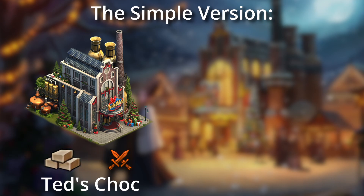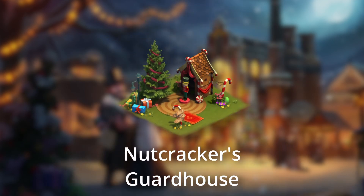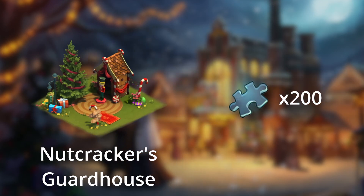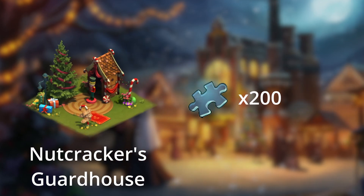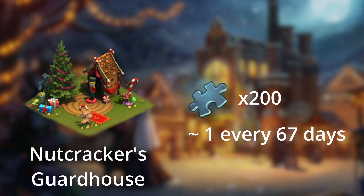To simplify all the numbers, Ted's will be more focused on goods and attack, while Katibo's is more defense and forge points. The other new building is the 2x2 Nutcracker Guardhouse, which needs 200 fragments to build. You can get 3 of these fragments daily from a Chalk-O-Lottery, so you'll get one about every 67 days for free.